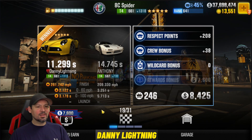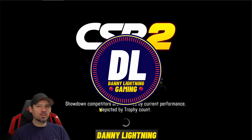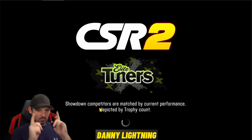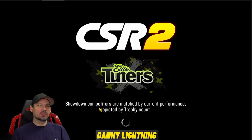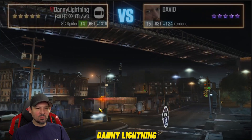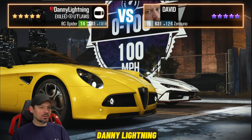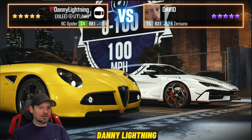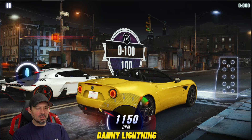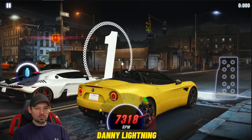Hey, what's up everyone, Danny Lightning back with another CSR2 video. Today we're working on racing the Prestige Cup with the Alfa Romeo 8C Spyder. We're on race number 19 — this one is a 0 to 100 race, and I believe it's the very last 0 to 100. Pay attention to how fast your car needs to go. Let's find out — 3, 2, 1, go.